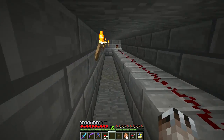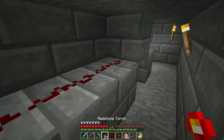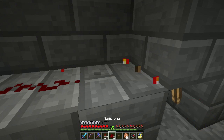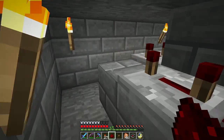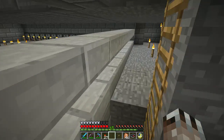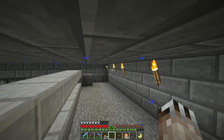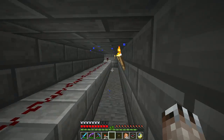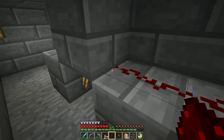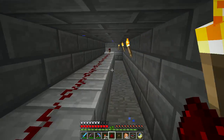I go down, break this block, place a redstone torch, then put back the redstone. Now this side has water and that side does not. I go up, break the redstone temporarily on both connections, then put them both back.